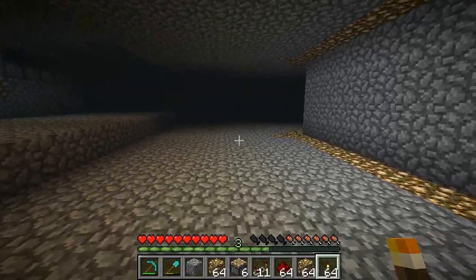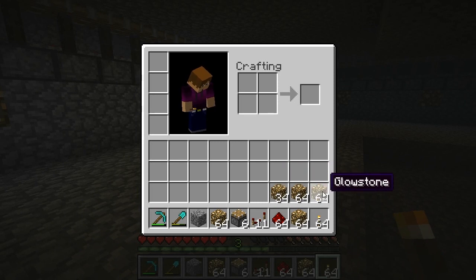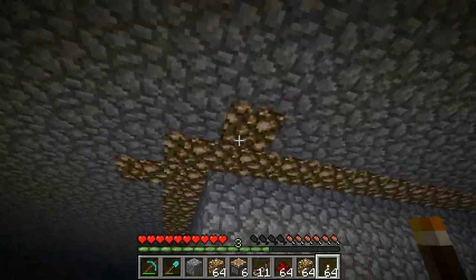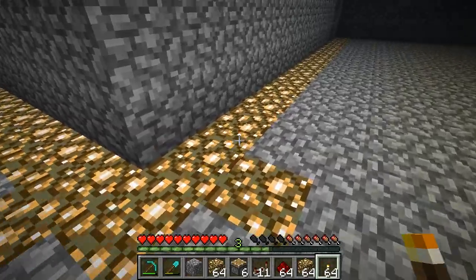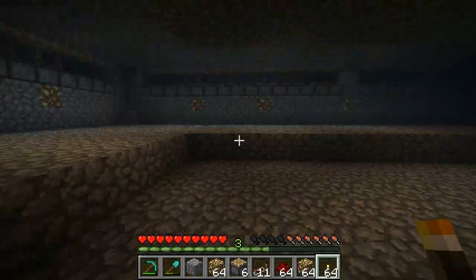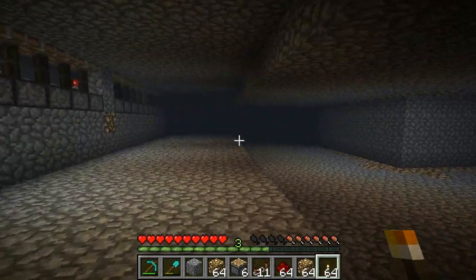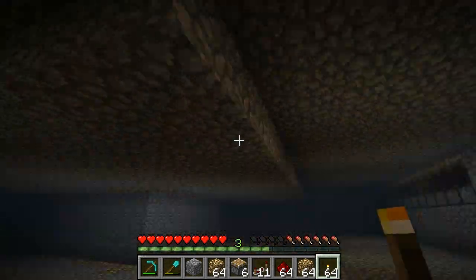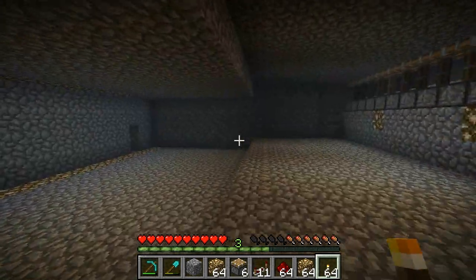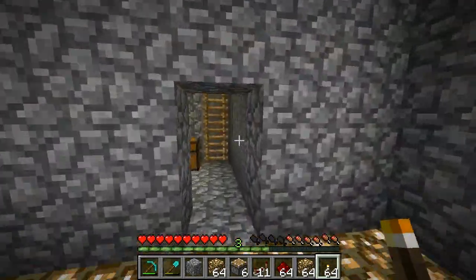Once I did all the layers I realized I'm going to need a lot of glowstone, so I went on an adventure in the nether and got a few stacks. I've placed it here and here because I believe mini slimes will spawn in these spots where the water isn't, so that seemed like the best positioning. I still think spots like here will be a bit too dark and monsters might spawn, so I might have to put glowstone in there too. We now have the first and second layer fully done.